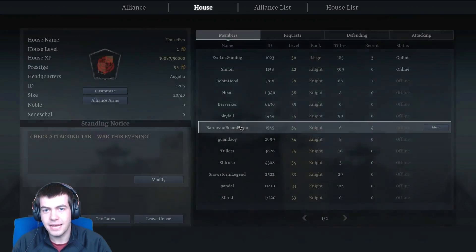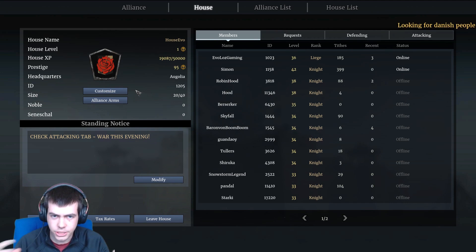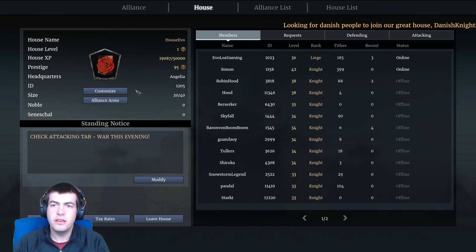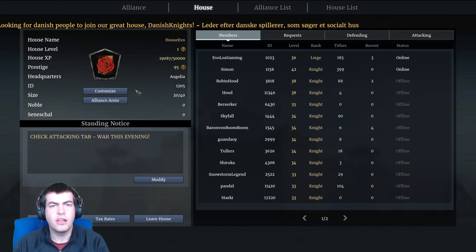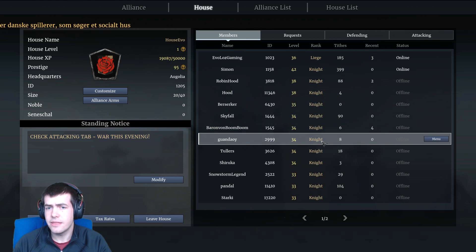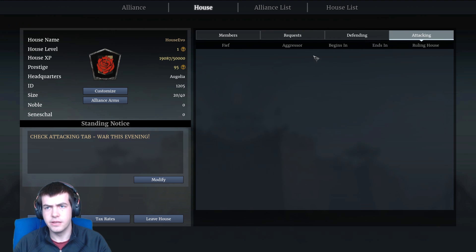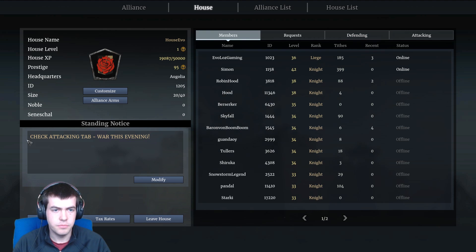Actually, let's first head over to the house. So this is currently House Evo, obviously just a house built around the channel, and it kind of works a bit like a clan. People join houses like joining a clan or a guild. We all work together, we can message each other, we can see if there are any house or territory wars going on — either attacking or defending — who we're fighting against, see the members, talk to each other, and I can put notices out.